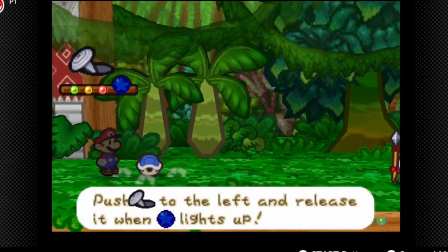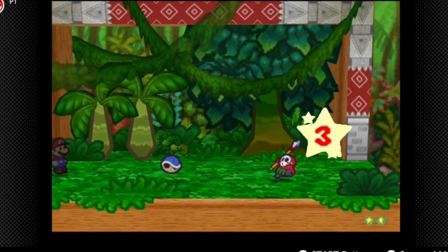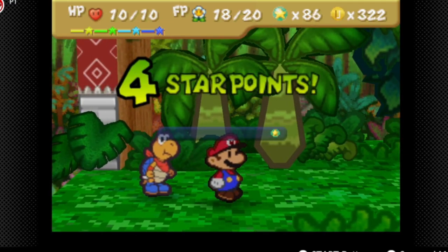One hit, and we'll just finish off with Kooper's Shell Toss. We're eventually going to get a stronger Quake Hammer badge in this chapter and I will equip it.